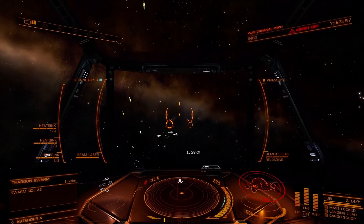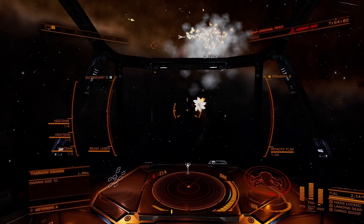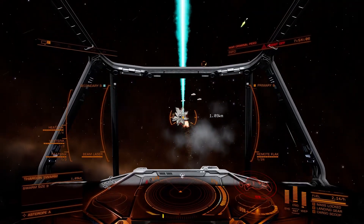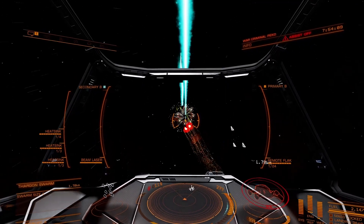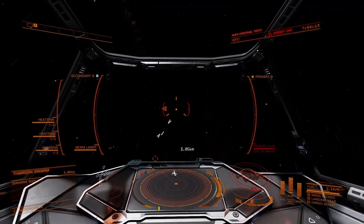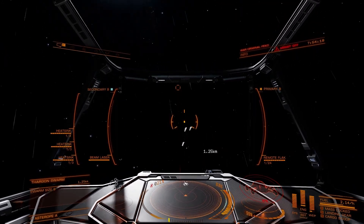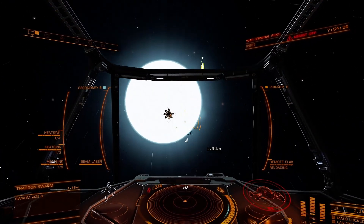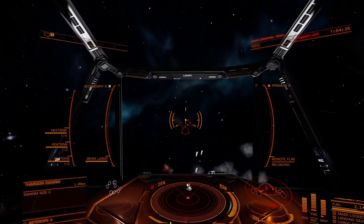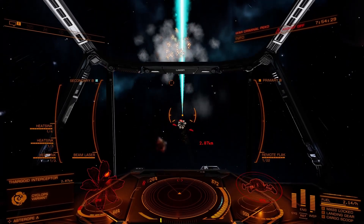Notice how each round has a tracking reticle with two parts: a circle and a triangle. The circle will fill up visually and with an audible tone as it nears your target. Watch and listen, and be ready to release once the triangle flashes red. The triangle will flash red when anything enters the FLAC's blast radius. When you see or hear the triangle flash, release your firing button to detonate the FLAC round and destroy any Thargons in the blast radius. The timing window will vary depending on how long the swarm is actually in the kill zone.